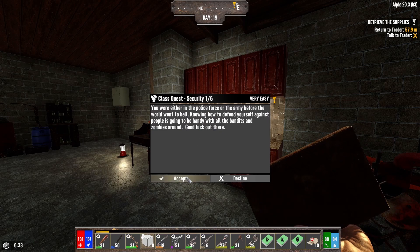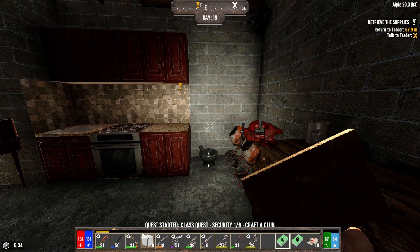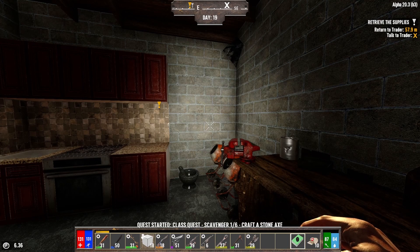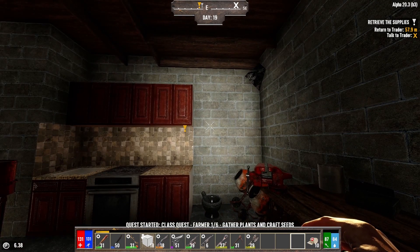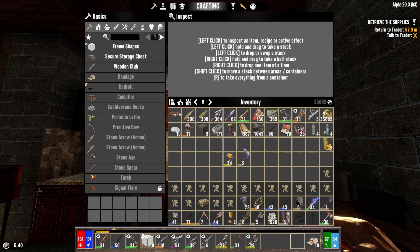Security class quest, one of six — wants us to craft a club and a stone axe. These are going to be a lot of easy stuff. And then farmer — this is gonna be the fun one. We need to get farming anyway, so it wants us to gather certain plants. Very good.